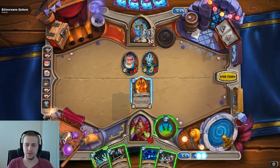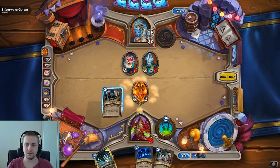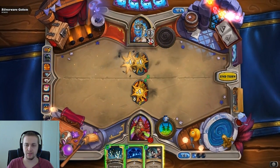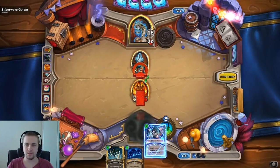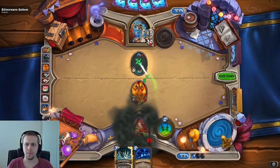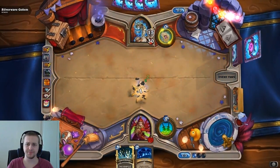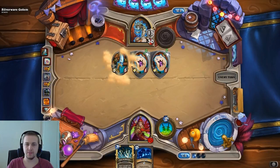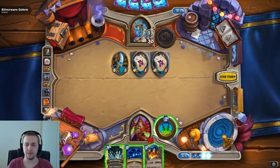So now what could we actually do? Let's play a Wild Pyromancer. That should get everything out of the way. And let's play an Eviscerate. Right, that will pretty much kill my Pyromancer. At least his plates can't charge anymore. He's playing the knife, so my Eviscerate is now gone. Can't do anything about that.